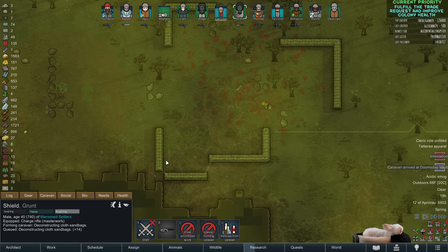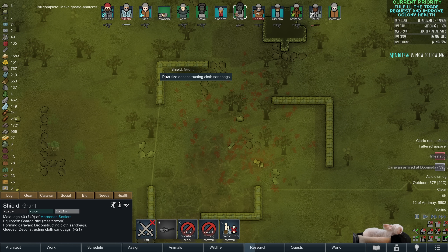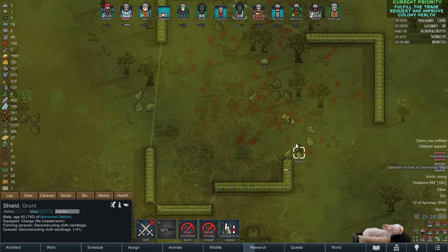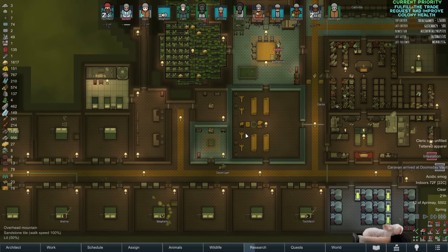One of the gastro analyzers is here, so I'll probably give that to Shield because he's our cook. It would be really helpful if our cook spent less time cooking. Oh god, his skill is so bad — and you're very hungry. Well, not my problem if I'm not looking at it, right?